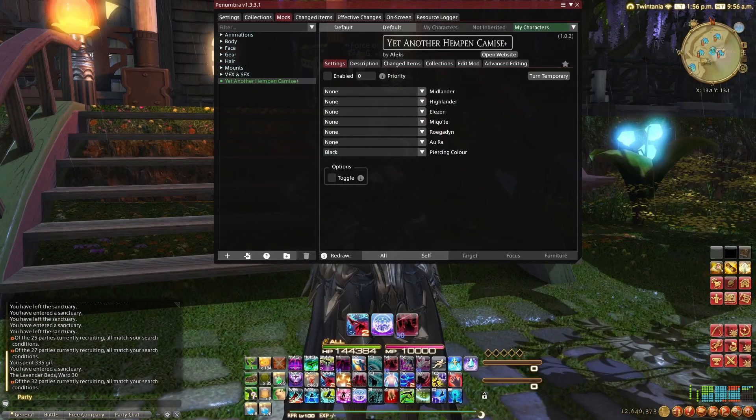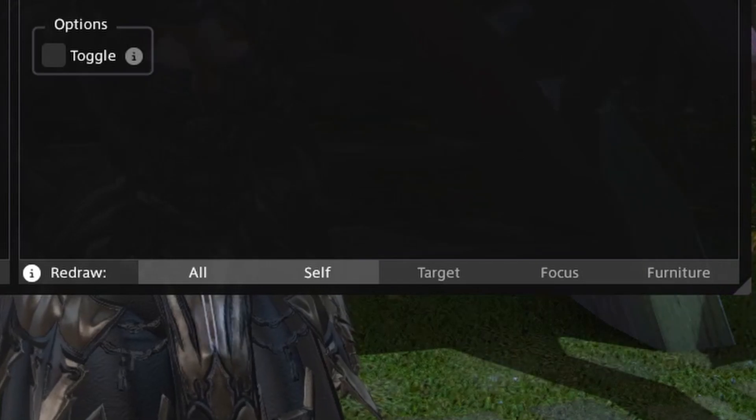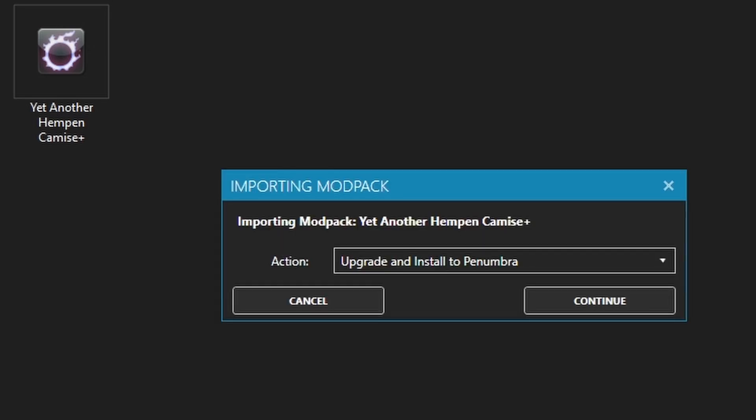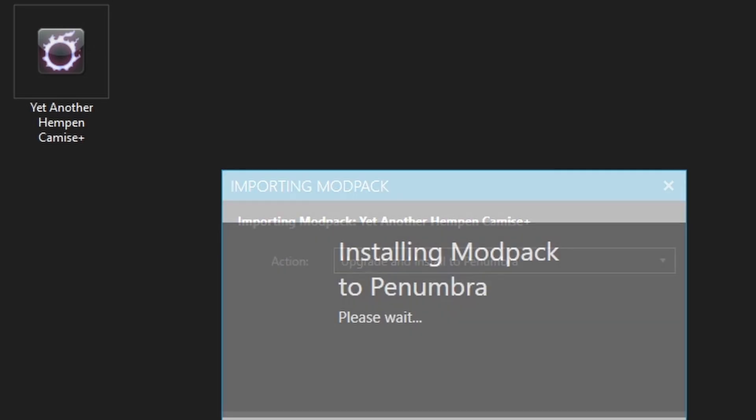After applying the mod, redraw your character to see the changes. Some mods are not updated by the author to work with the Dawn Trail graphical update. Therefore, you must download it and double-click to install through TexTools instead of importing it into Penumbra. You'll see a menu which is self-explanatory — just click Continue. Most of the time this will work, but not always.